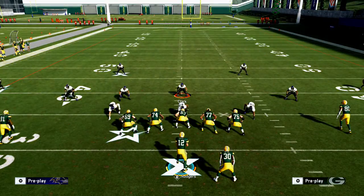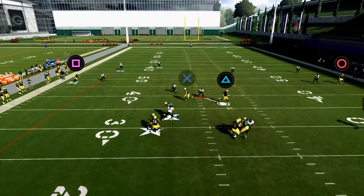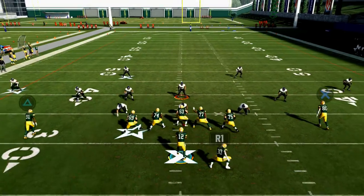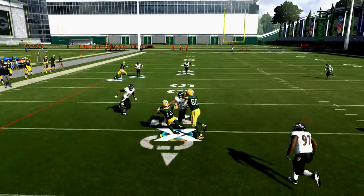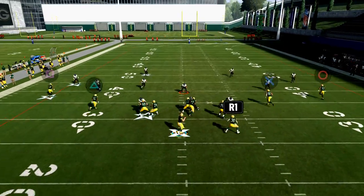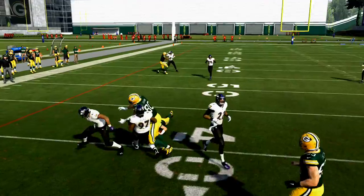What I recommend is to always slide with your quarterback no matter what. When you're going to take a hit — and I'm guilty of it, sometimes you get greedy and try to get extra yards — you really want to master left trigger and right trigger to scramble out, then left trigger and right trigger to slide. I think you get a better animation with left trigger scramble this year, unless he's a scrambler-type quarterback, and even then you want to use that left trigger.